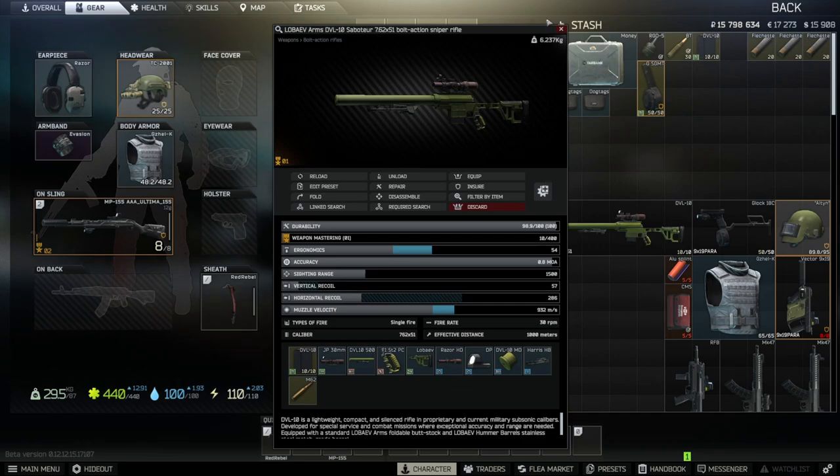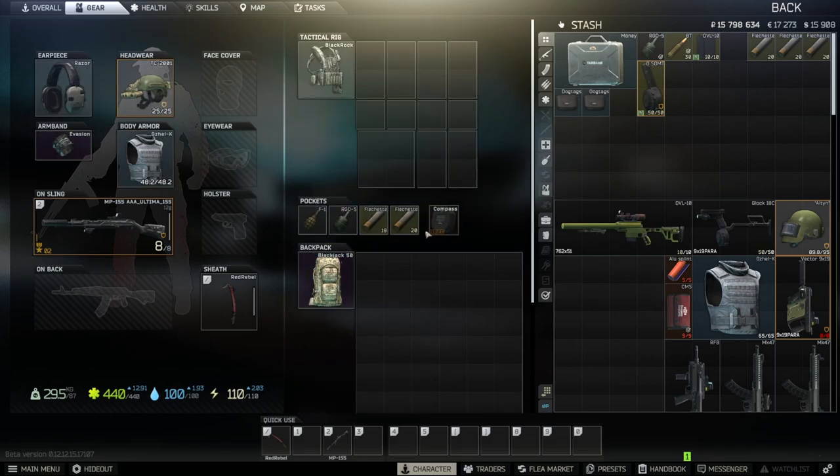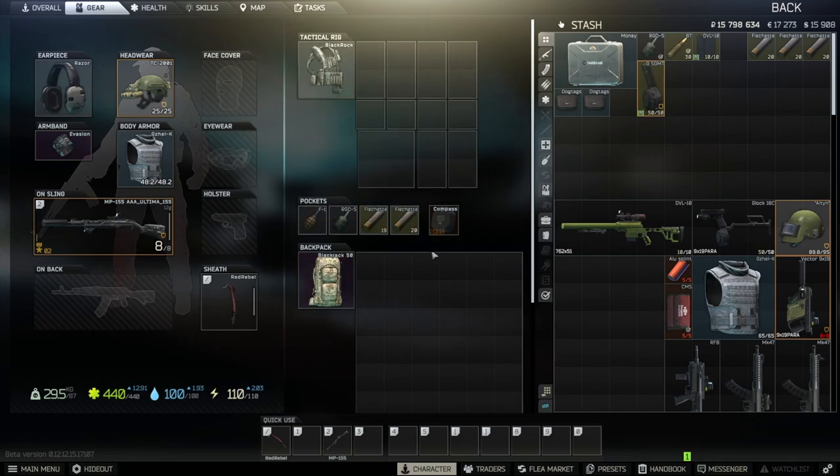I've been leveling my sniper skill for requests, which is why I had those. But ultimately I do it at night — we have night vision. Wear any armor you want. You don't get into a whole lot of PvP when you're running night Woods. I get into a fight maybe once every three or four raids, which isn't bad. What I would invest in is a big rig and a big backpack — those are the two most important parts of this money run.